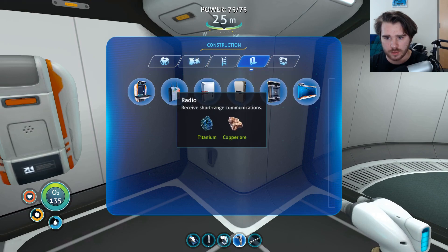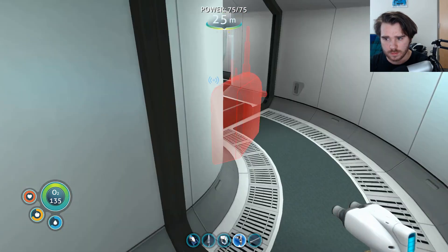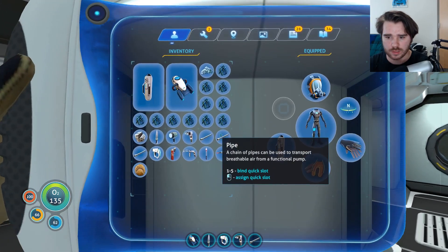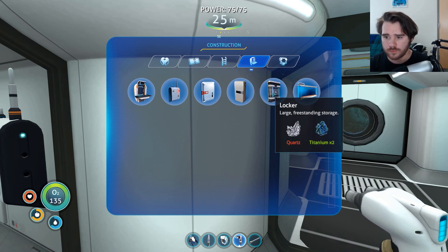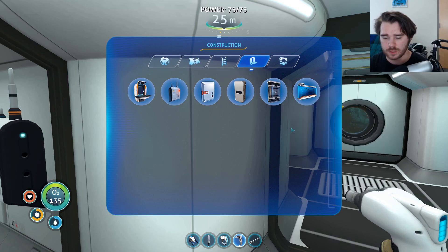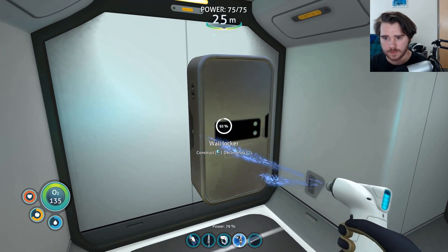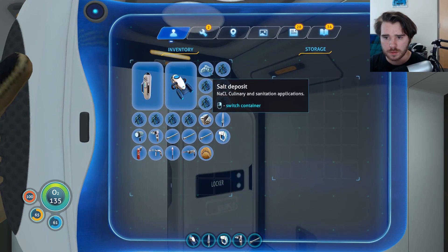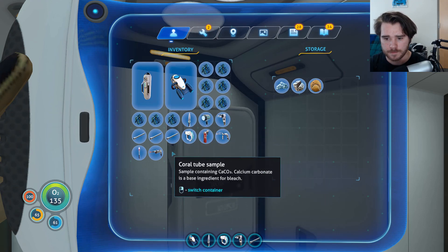Let's build a radio as well. Radio can be on the backside, because I think we're not going to use it all that often. Put it back here — I don't think it rings all that much, so keep it out of the way. Interior stuff — quartz for a large freestanding storage. I could get us a wall locker. Let's throw some stuff in here.